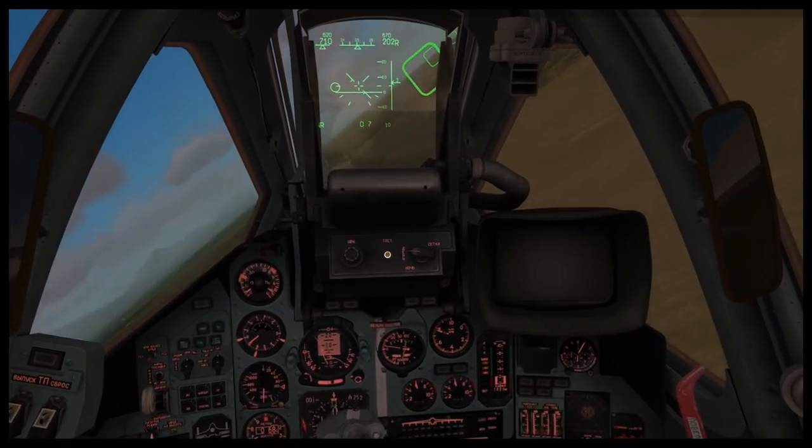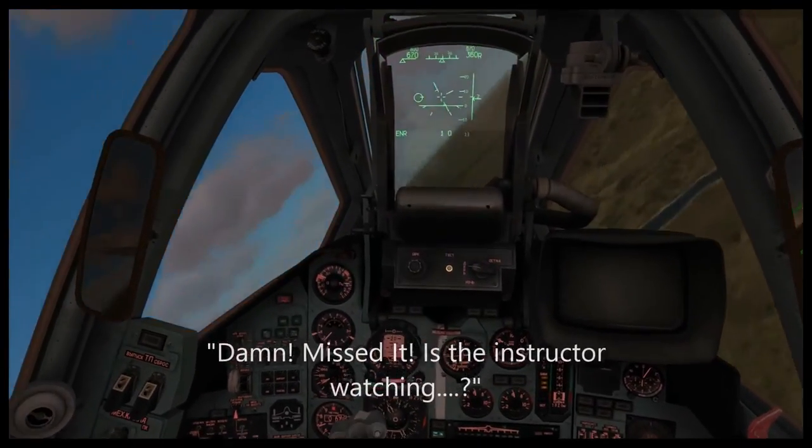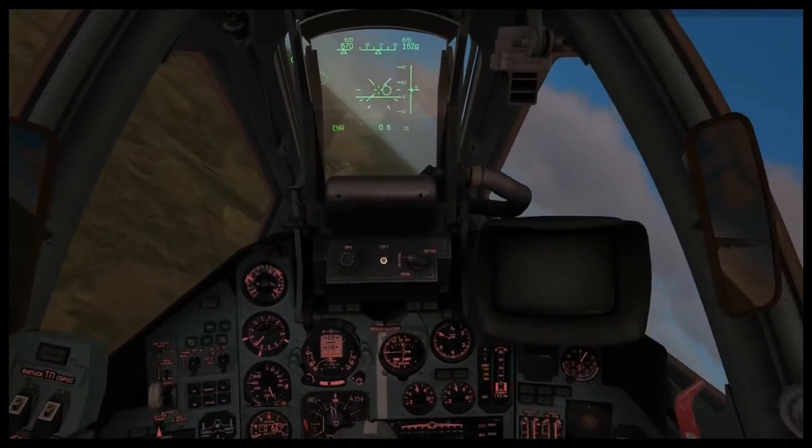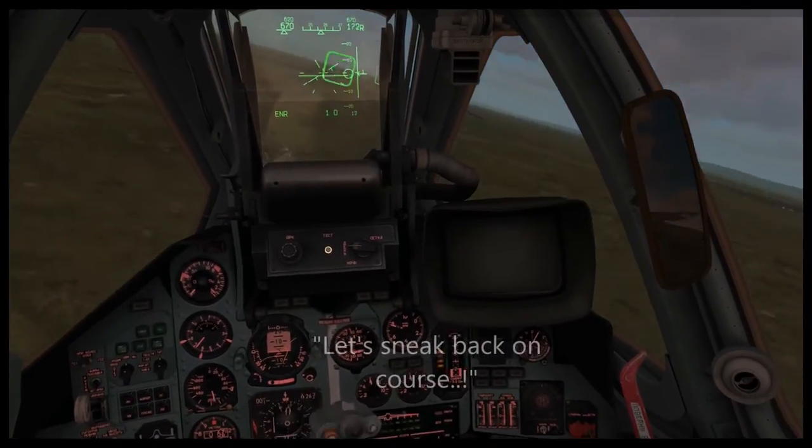Keep flying through the gates ahead. As mentioned in the previous lesson, you can also move your nose side to side using the rudder or yaw. Yaw left by pressing Z, and yaw right by pressing X.